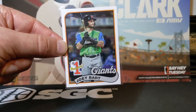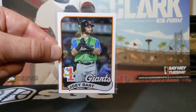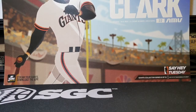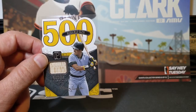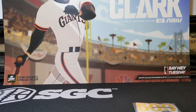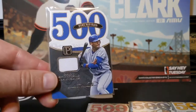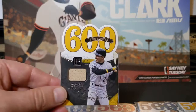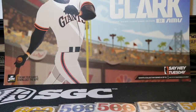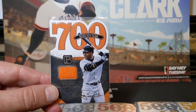And 2020 Topps Update Joey Bart, who is the number two prospect in the Giants org. And this is, of course, modeled after the 1989 Topps design. And then I got a few relic cards for a set that I'm working on. The 2016 Panini Pantheon — these are the 500 Home Run Club relics, and these are all numbered out of 199. So we've got the Barry Bonds, Reggie Jackson, Mike Schmidt, Gary Sheffield, Barry Bonds 600 Home Run, and 700 Home Run, which this one has a wristband relic, which is pretty cool and unusual.